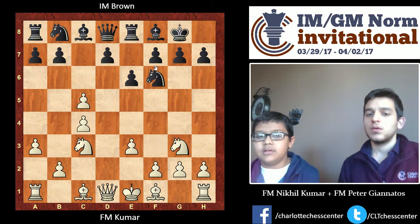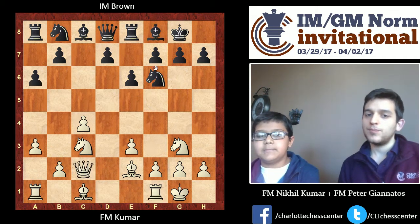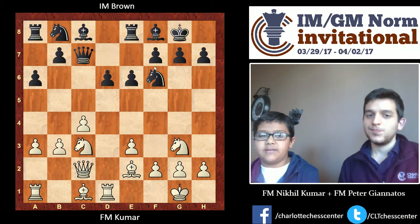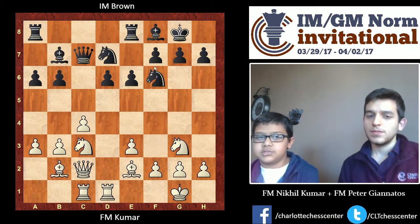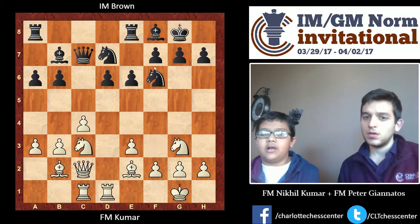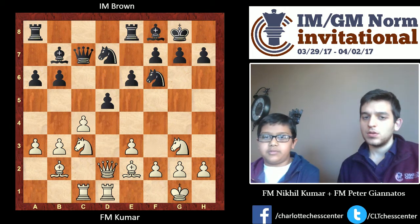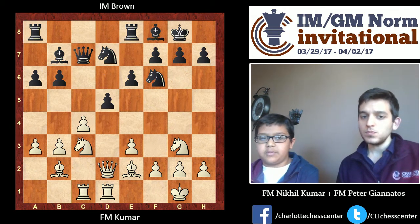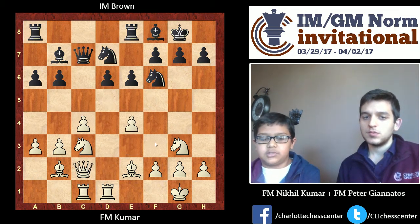He played a sort of hedgehog setup, which means he doesn't really get much space but he's really solid. Then just normal development. I played E4 because otherwise, if I just continued with something like Queen D2, he always has the idea of D5 and just gains a lot of space for his pieces. So I just wanted to make sure there was never any idea of that — just E4 here.